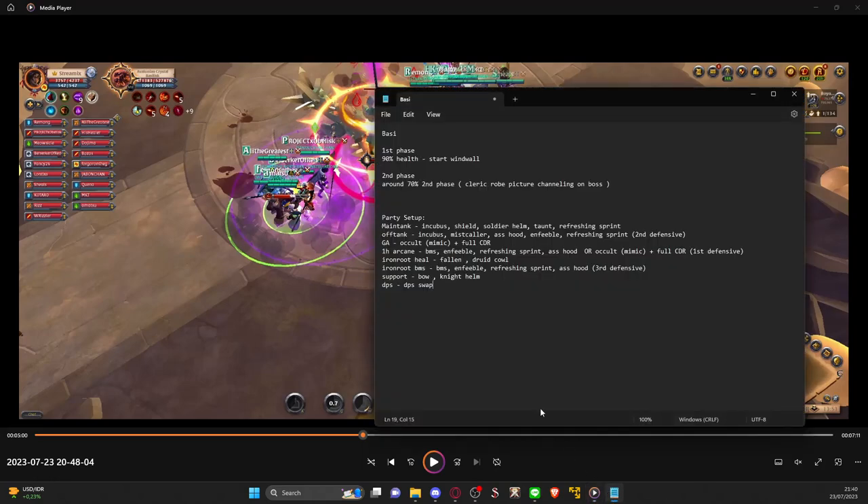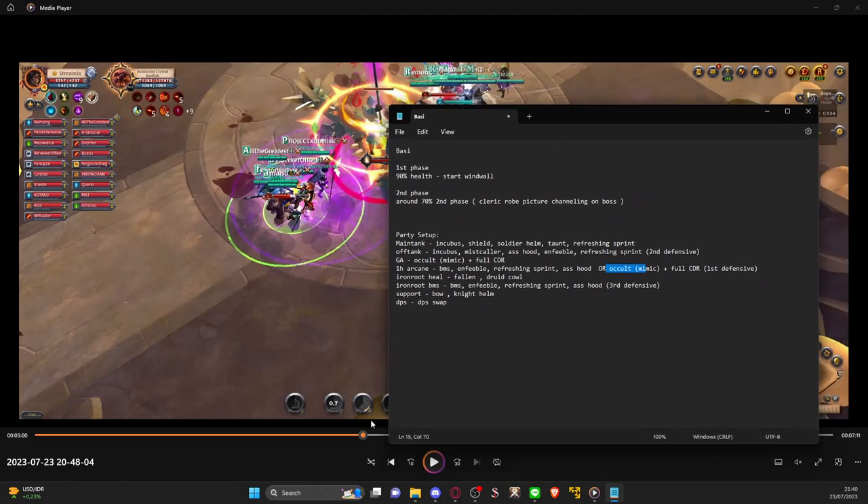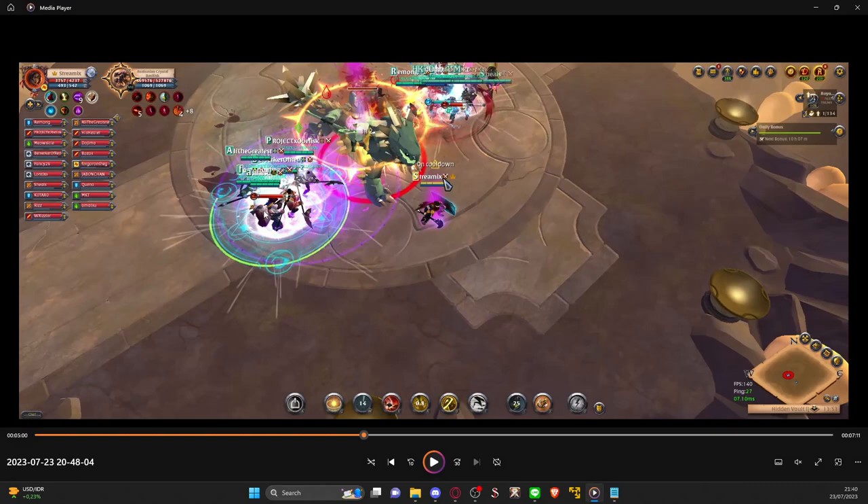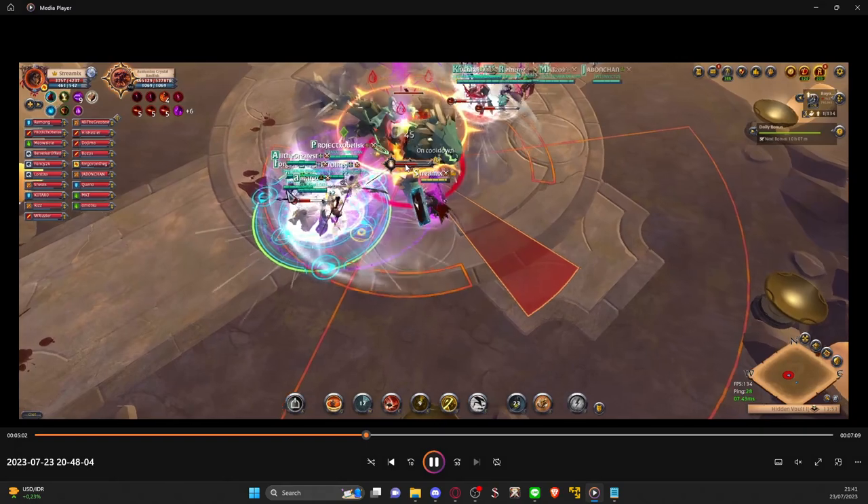If you use the run-out phase, your GA and one-hand arcane will be on occult. They'll use mimic — that mimic will copy the off tank — so you get guard rune on southwest and guard rune on northeast. Main tank guard runs one side, off tank guard runs the other, giving full guard rune coverage. But if you stay inside the room my way, you only have one occult. So if GA is at northeast and off tank is at northeast, they get two guard runs. I guard run southwest and one support uses Knight's Helmet. If they don't have Knight's Helmet or guard rune, tell them to dodge.